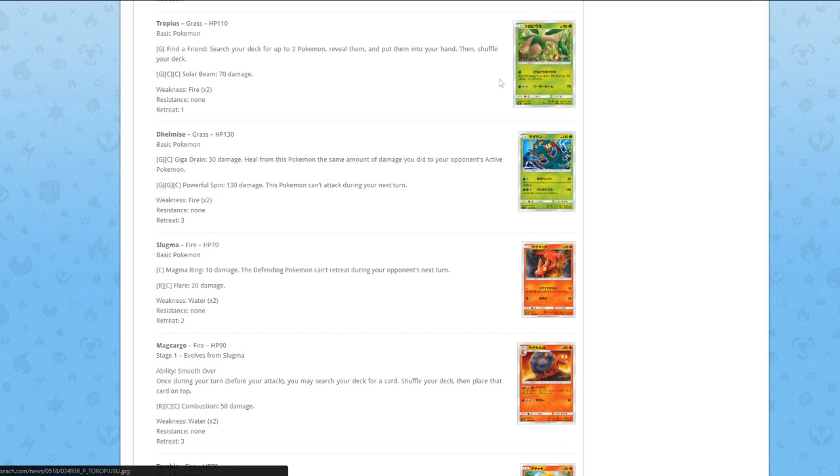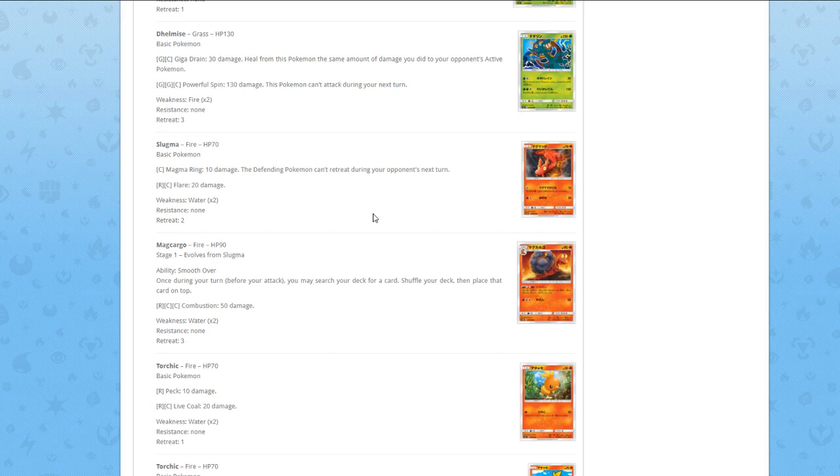Now we get to one of the nice cards. We have Magcargo with the ability Smooth Over. Once during your turn, you may search your deck for a card, shuffle your deck, and then place that card on top. As someone who played a lot of Zoroark this season, this card makes me pretty happy — especially after rotation, Zoroark would lose a lot of its power, stuff like Puzzle of Time and Bridgette. But now we have a nice addition, especially because Parallel City rotates. Magcargo basically is Wally without having to use a Supporter card. This is one of my favorite cards from the set.